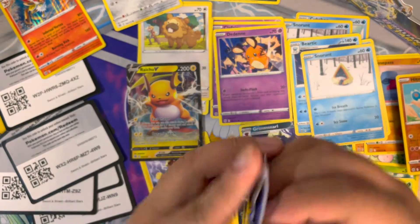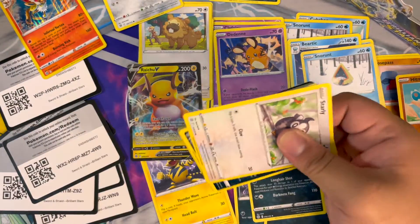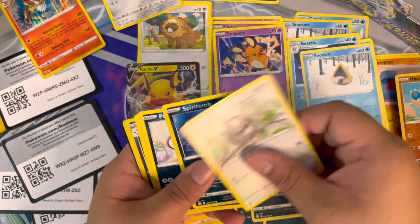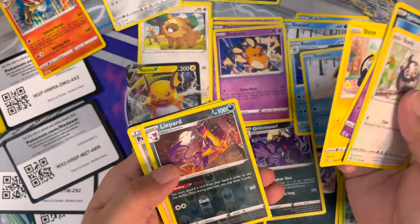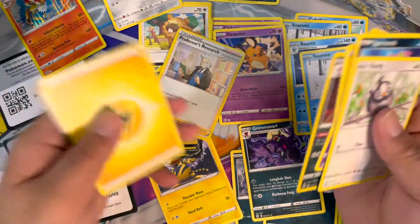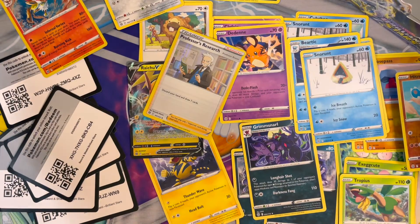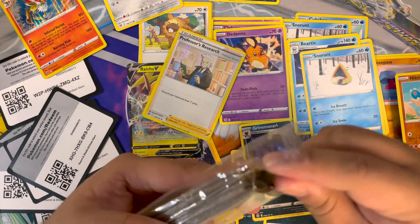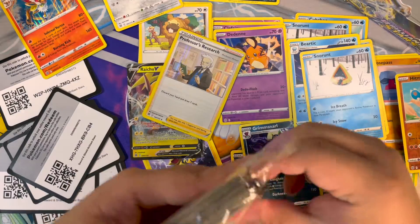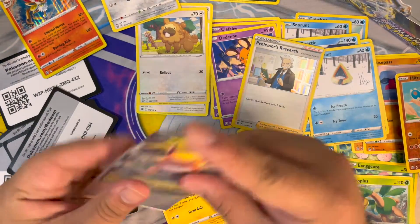Starly, Spiritomb, Purrloin, Cinccino, Shink, Professor's Research — I think that's something. We're going to call for help from our Guardians Rising Elite Trainer Box sleeves that were kept years ago. There's so much of this stuff — put Raichu in there, Raichu's all safe and sound.